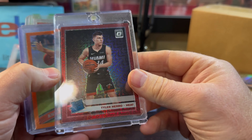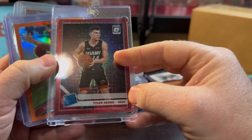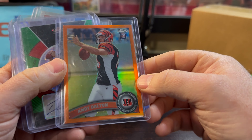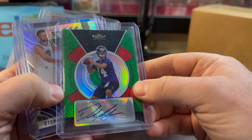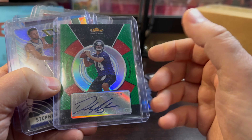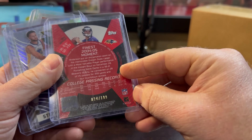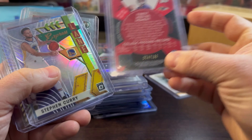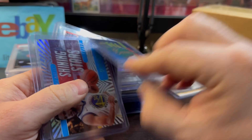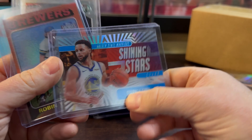Tyler Hero — he's playing pretty well for the Heat. This was $15 to $16, numbered at 88. Imagine how much that went up during the pandemic. I like the color match — red with Miami. Color match on the Andy Dalton Orange Refractor — only a buck, rookie 2011 Topps Chrome. Derek Anderson — what's fun about him is he played for the Oregon State Beavers, and I collect Ducks and Beavers stuff. He actually lives in my hometown of Salem, Oregon now I believe. Numbered at 199 — he was a Pro Bowler one year, only a buck. Stephen Curry Express Lane Holo for a buck or two. And Shining Stars for a buck or two as well — nice looking card.